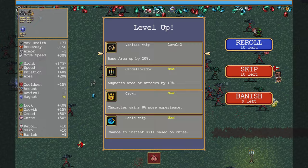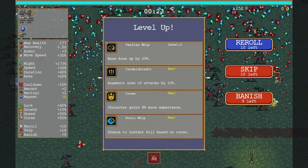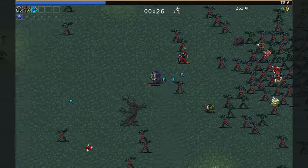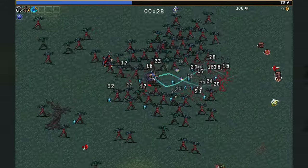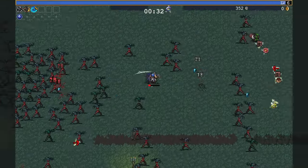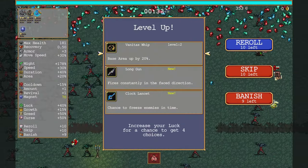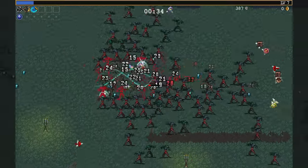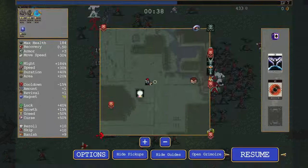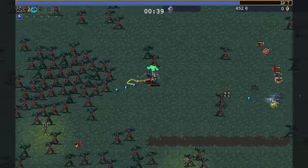If only I had a Vampire Killer or something. Oh, Sonic Whip. Put the weapons first - the passives can come later. It's Divine Bloodline, what am I talking about? Is there an armor weapon? There shouldn't be.